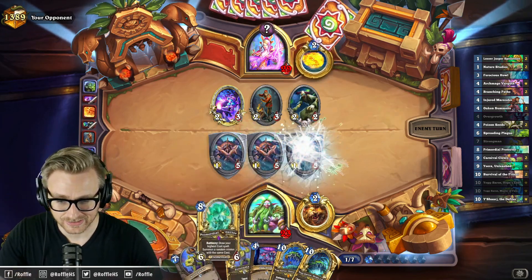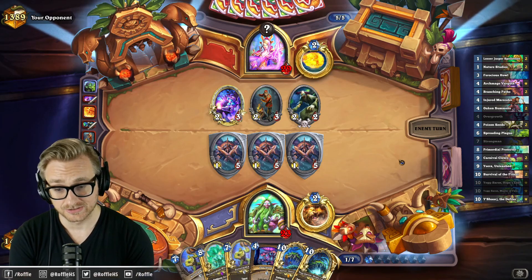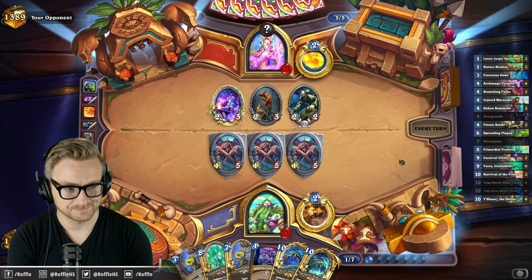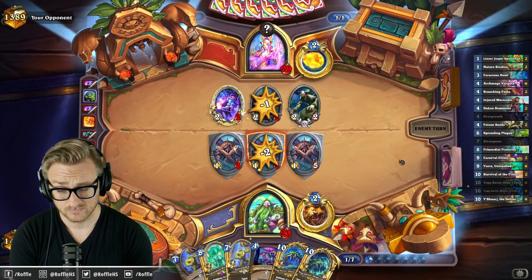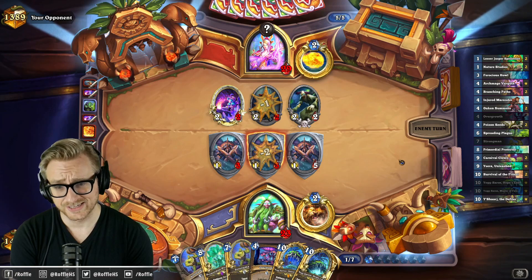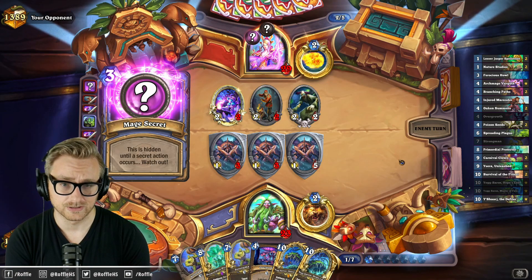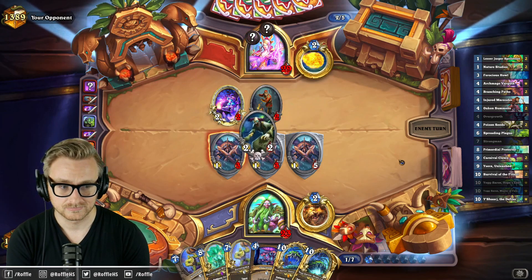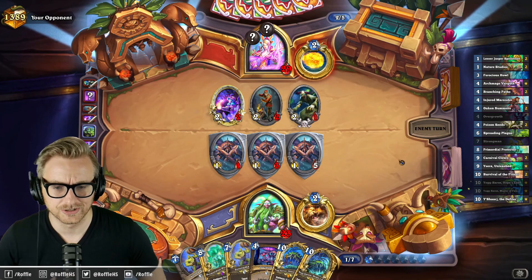Next turn is just going to be disgusting. Relatively slow start from the Mage, which is to my advantage. Either that's a Flame Ward, or they have a Flak Mage. Or are they just making weird trades to confuse me?